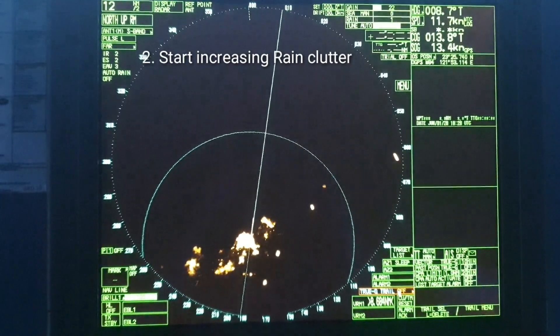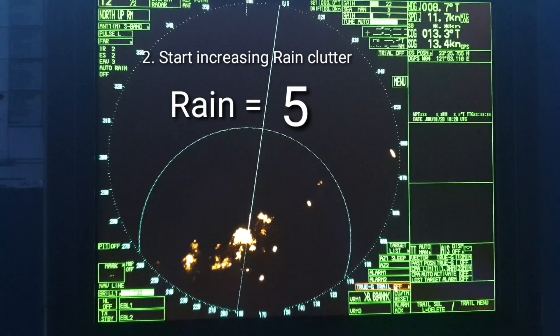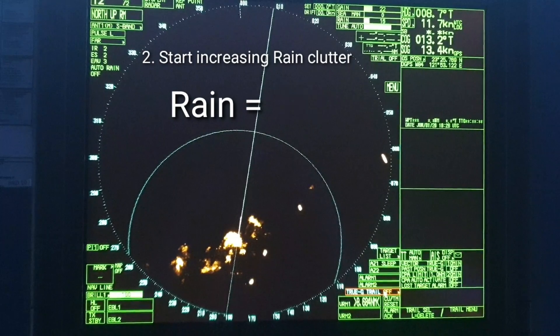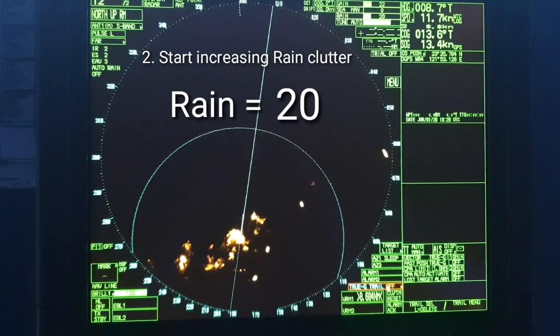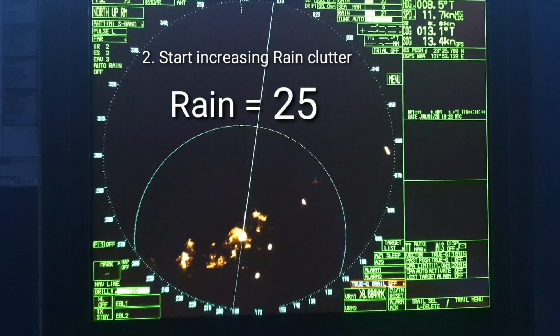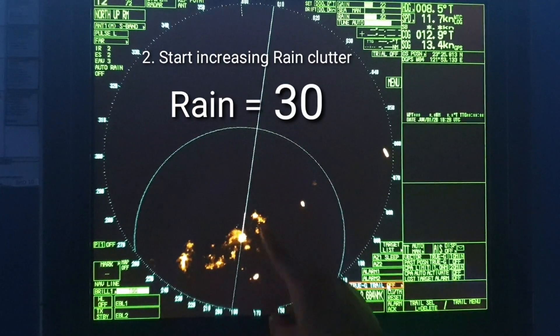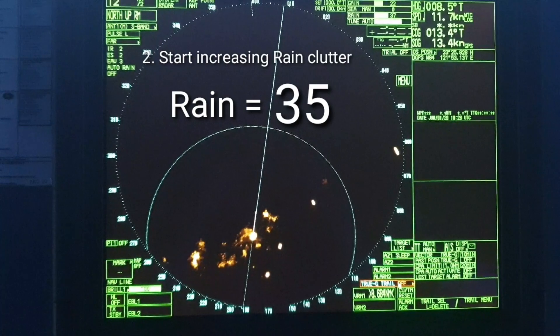Now start increasing the rain clutter very slowly, and as you increase the rain clutter you will observe that the strength of the echoes starts diminishing. The radar targets also start diminishing and the clutter strength also starts diminishing. As you increase the rain anti-clutter more and more, you can see that the clutter and echo strength keeps reducing.